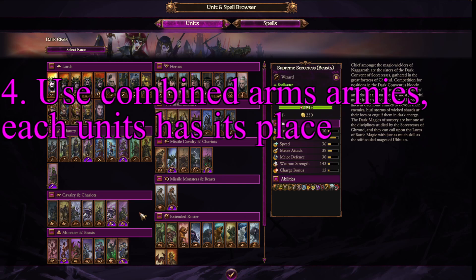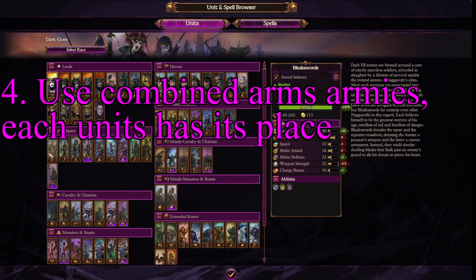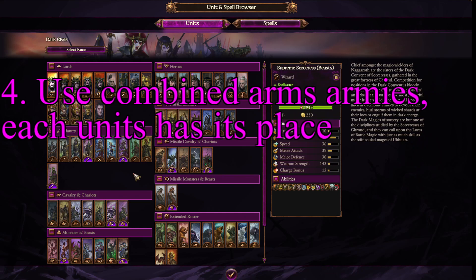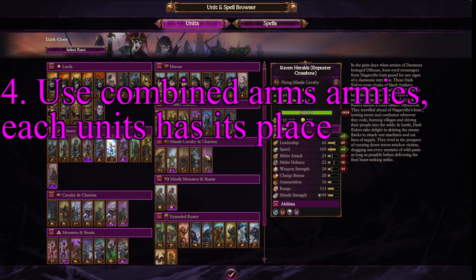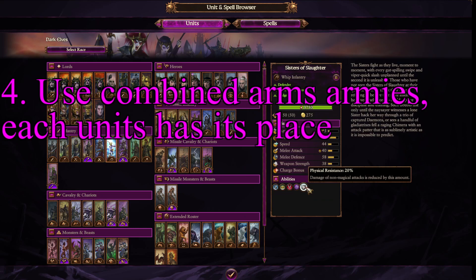The only units I might argue don't have the world's greatest place are Leak Swords and their early Dark Riders. You've got anti-armor, killing units, ranged units, magic units, flankers — they all have their place. Some of them, like the Doomfire Warlocks, have abilities, so make sure you check that the unit you're using doesn't have an ability you're ignoring, because if you're not using that ability you're playing that unit very wrong. Read up on the units and figure out what they do. If they have something like Physical Resistance, they're probably a lot stronger than they would appear stat-wise.